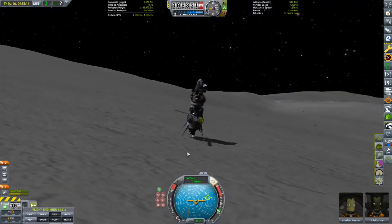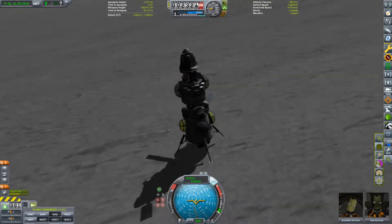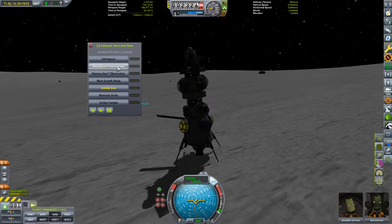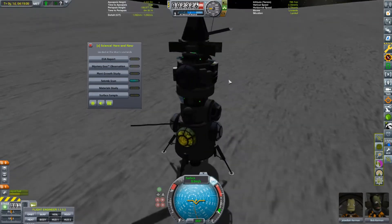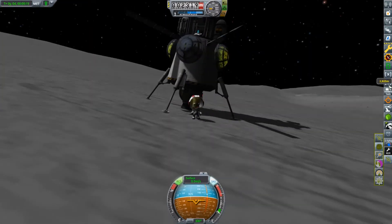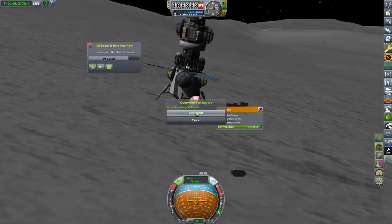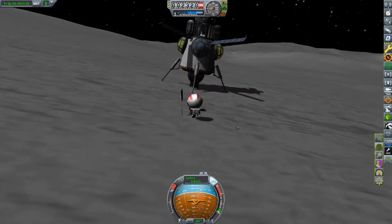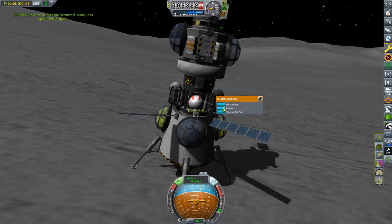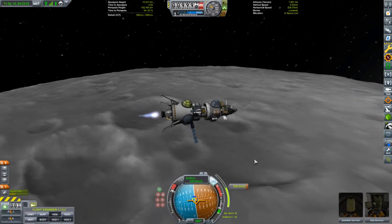I almost messed up the landing, not quite realising just how inclined the surface was, but luckily I was able to stop the craft from tipping over. Bob was once again sent out to gather science data and to survey the craft to make sure there wasn't any damage. Once that was complete it was time to head home. I was tempted to hop to a third biome but I was not comfortable with the amount of remaining fuel and didn't want to leave our Kerbals stranded.